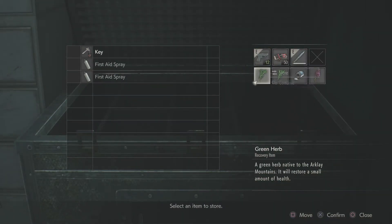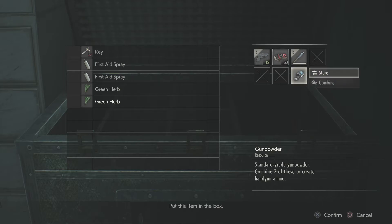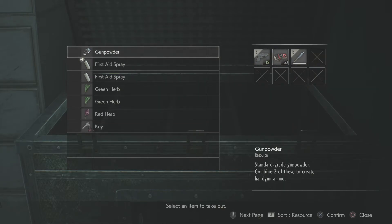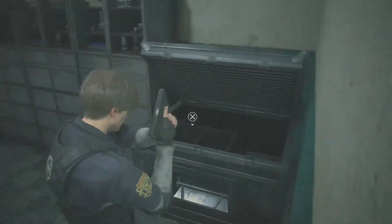Alright, let's drop off a few things — the green herbs, the gunpowder, and the red herb. The gunpowder: you can combine them to create ammo. If you combine two standard gunpowders you can create handgun bullets. If you combine a gunpowder with a high-grade gunpowder, you can get different ammo. Pretty useful.